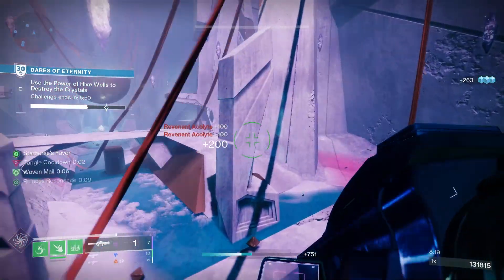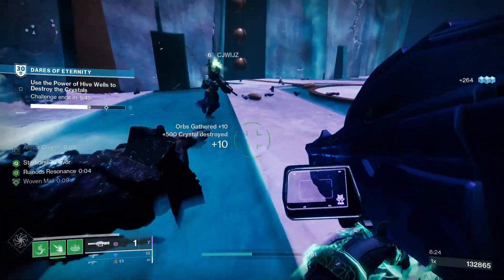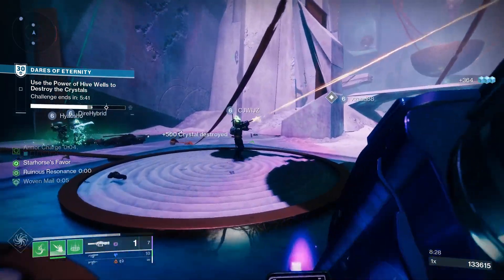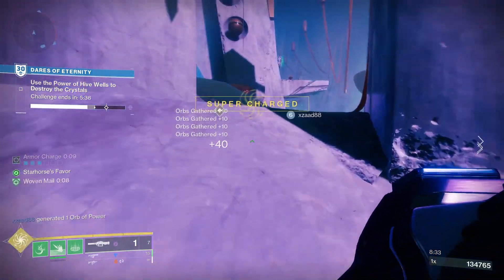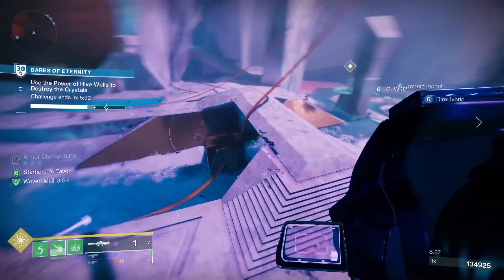Given you need 350 kills, you don't want to be sharing kills in Vanguard Ops or any other activity, as that will slow down your Catalyst leveling progress. If you want to get this done fast, get into solo activities and get those 350 kills. My top tip remains the Shurochi location in the Last Wish raid.